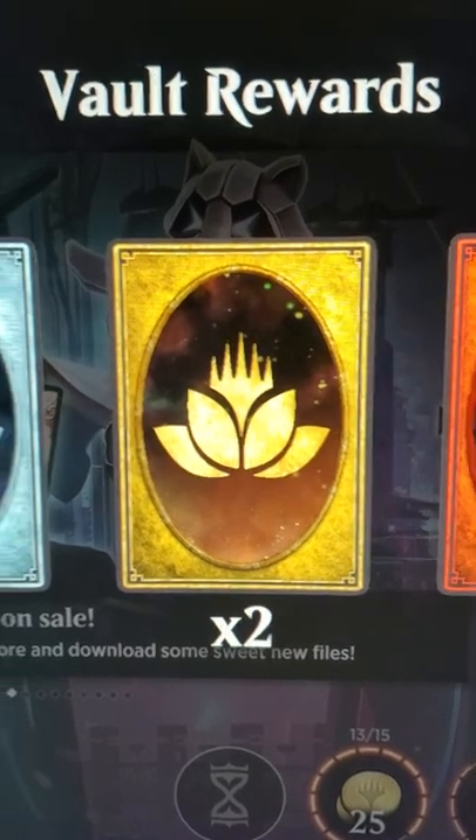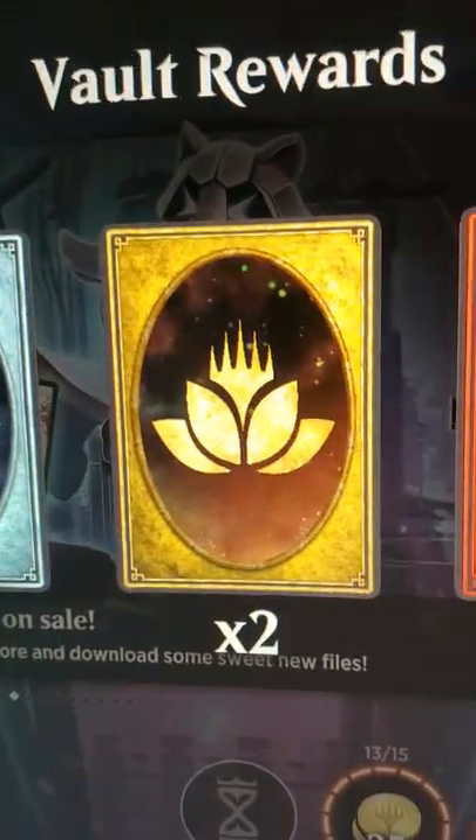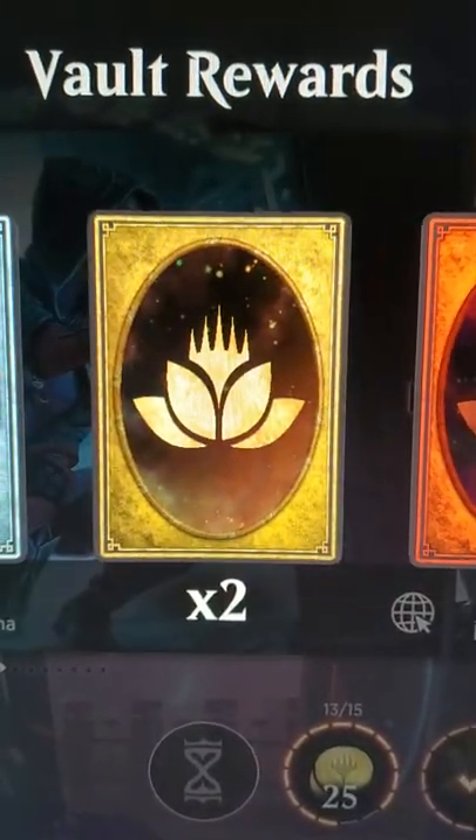And inside you're going to get your vault rewards. Each hundred percent is going to be three of those, two of those, and one of those — common, uncommon, rare, and mythic rare.